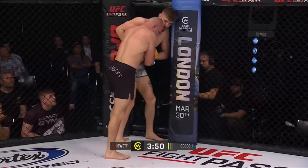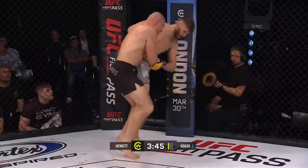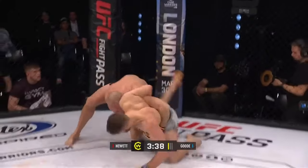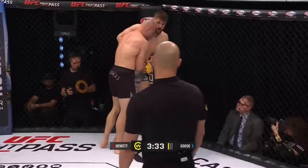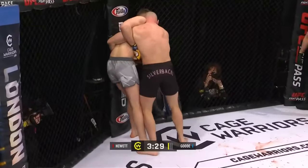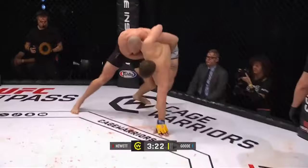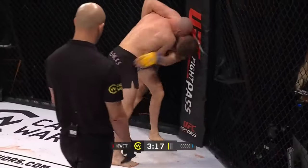Hewitt's corner calling for trips from this position. You can already see the length of Mitchell's legs — they've got triangle written all over them. Hewitt is six feet tall, probably not used to giving up four inches in height and reach in this weight division. If Hewitt gets back to a similar position with the hands separated, that's an almost perfect position to set up a triangle.